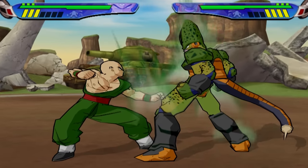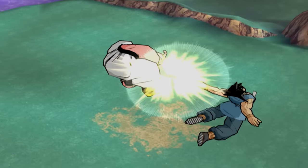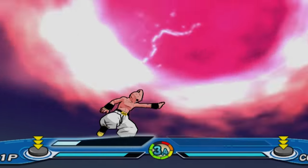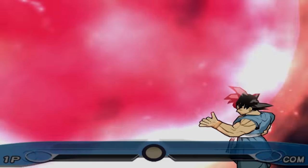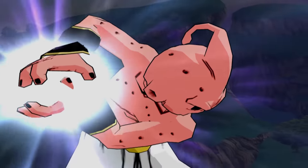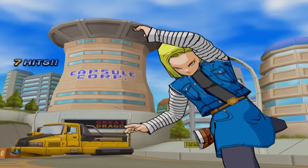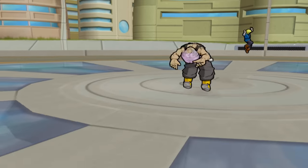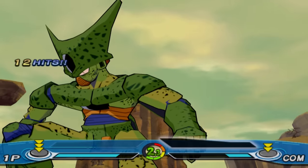Budokai 3 has a strange oddity when it comes to Tien's ultimate move, aka Neo Tri-Beam. When you launch an ultimate attack in this game, a short button-mashing minigame will begin — more of a timing your input kind of thing. If you win it, you proceed with your ultimate attack. But if you lose it, your opponent will either tank it or completely avoid it. In the case of Tien's ultimate attack, if you do fail it, your opponent will tank it rather than avoid it.